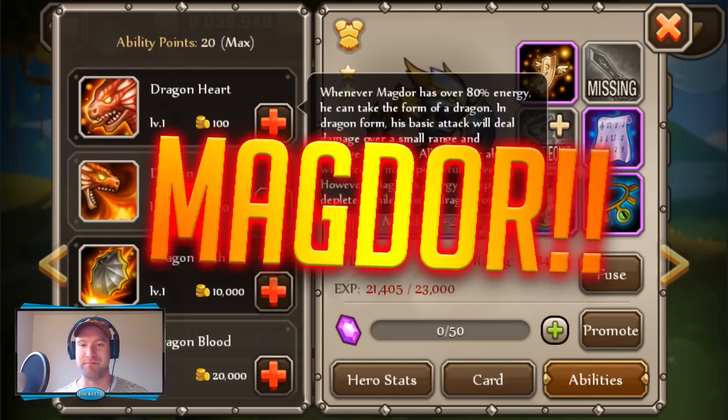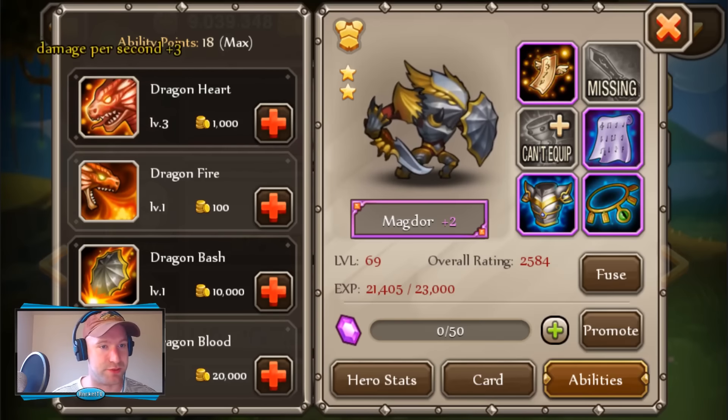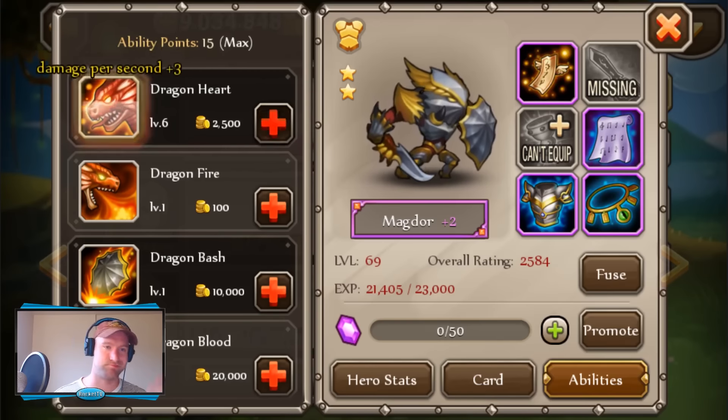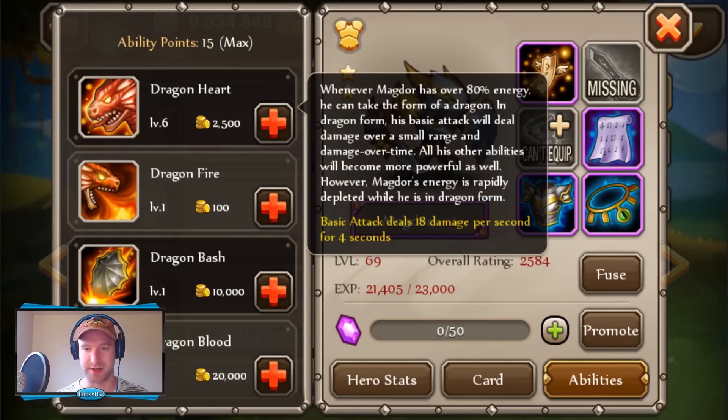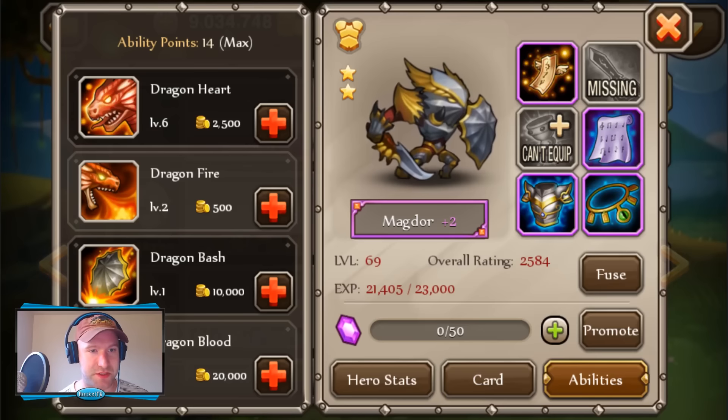So let's get right to the abilities. Dragonheart: whenever Magdor has over 80% energy, he can take the form of a dragon. In dragon form his basic attacks will deal damage over a small range and damage over time, and all his other abilities will become more powerful as well. However, Magdor's energy is rapidly drained in dragon form. His basic attack gets plus three damage per second per level up. Dragonfire: Magdor blasts an enemy with dragon fire, dealing AOE physical damage which ignores enemy armor — always awesome — that'll be a true damage type of ability, plus eight damage per level.